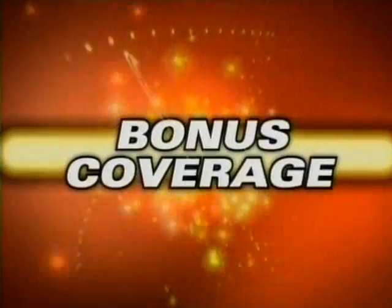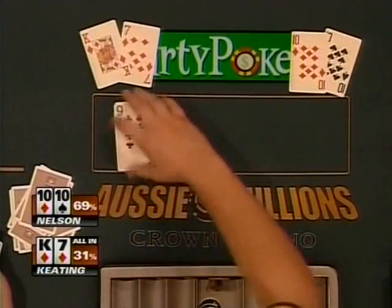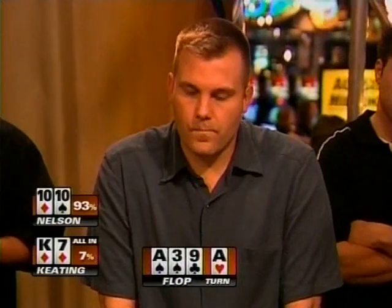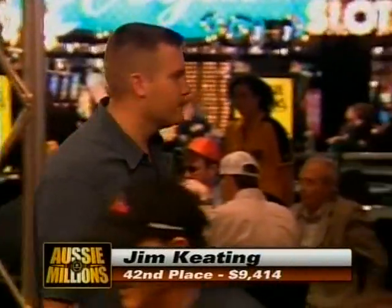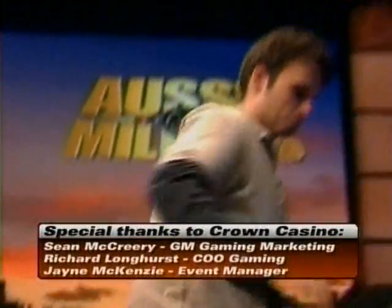Meanwhile, Jim Keating is going to be all in against Lee Nelson. Keating has dodged a bullet many times but will need to dodge another one. Ace, three, nine — no help. Another ace on the turn — one card to go. It's a five, and this time Keating can't do it. Nelson eliminates Jim Keating, who finishes in 42nd place. 41 players remain — we started with 400. That's a wrap for this session; from my partner Michael Koenig, I'm Barry Tompkins. See you next time on the Aussie Millions.